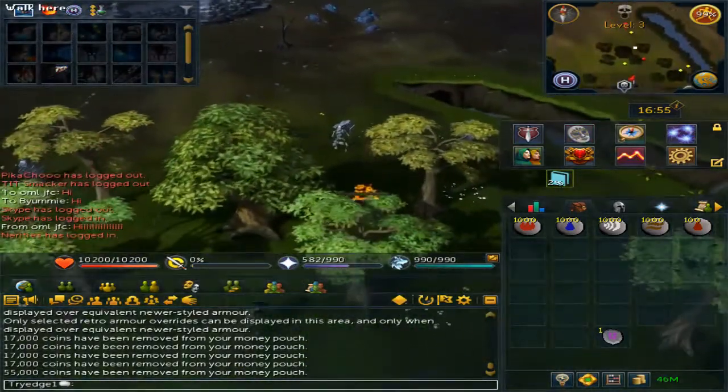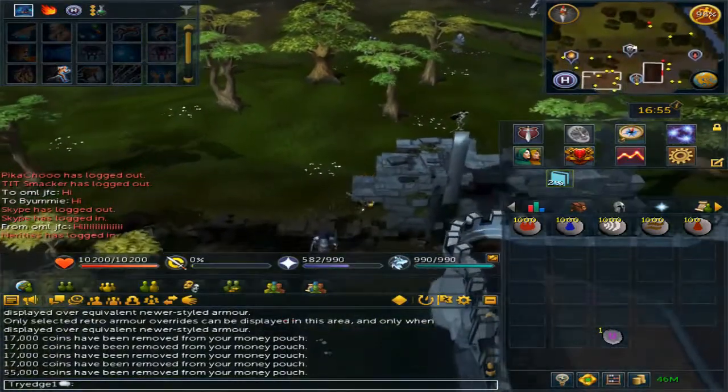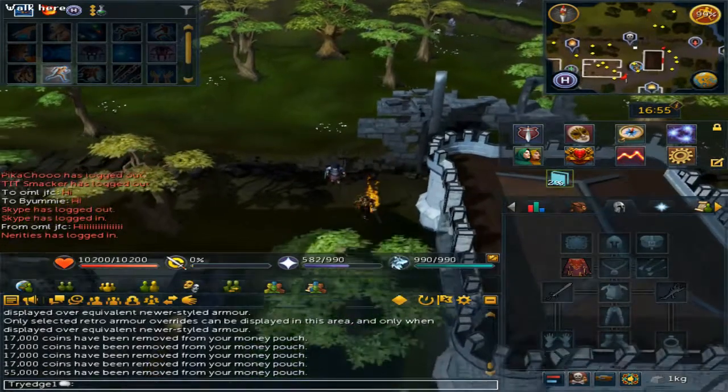If you surge in the wilderness itself, you will not be able to double surge. Even with the mobile perk, it will not cool down quickly enough.